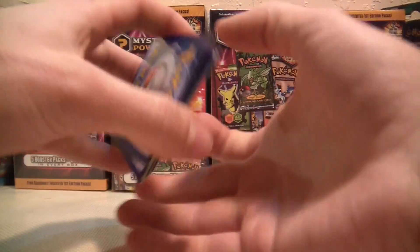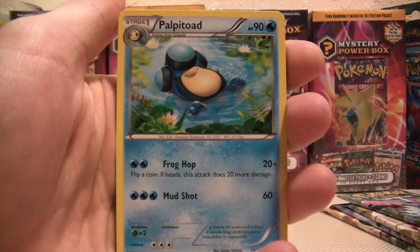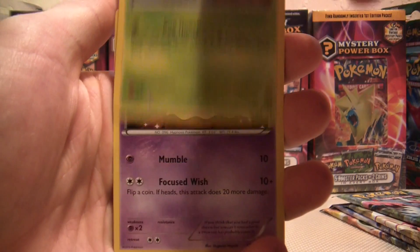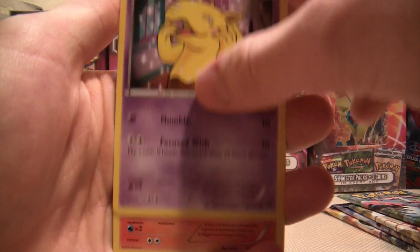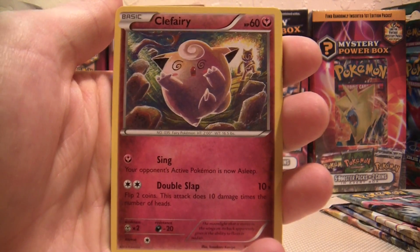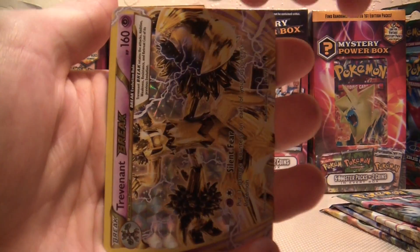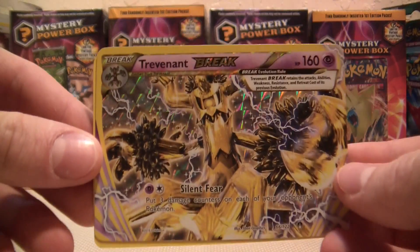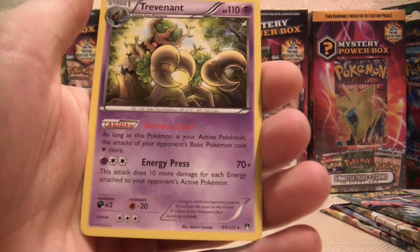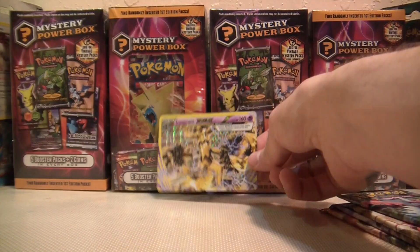Three from the back. Starting off with a Luxio, Palpitoad, Potion, Kricketot, Drowzee again, Growlithe — that's a mean looking Growlithe — Clefairy, that is a confused looking Clefairy, Froakie. Ooh, Trevenant Break! Look at that — not even as our rare, that's meant to be our reverse. Can we get an EX for the rare? Nah. That's a regular rare Trevenant and a Trevenant Break — I have to say, that's pretty funny.